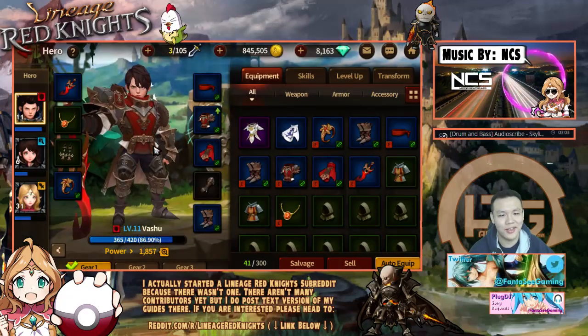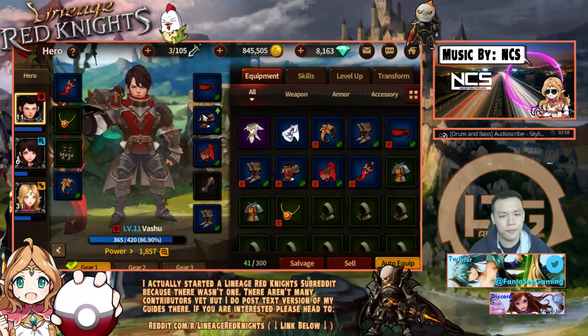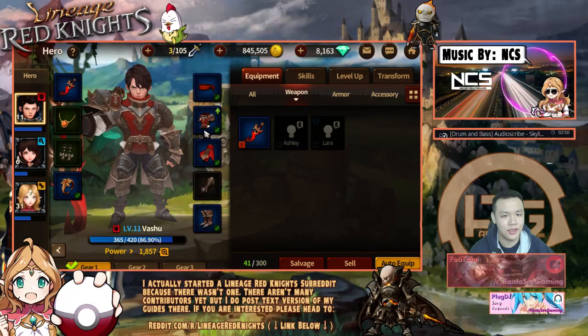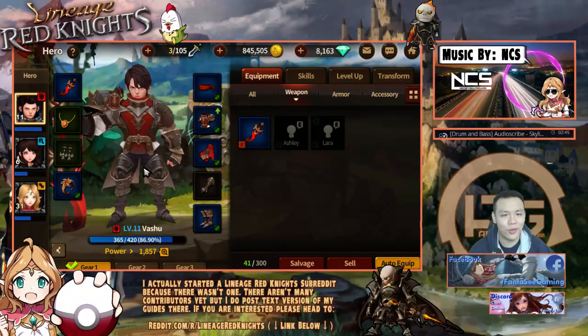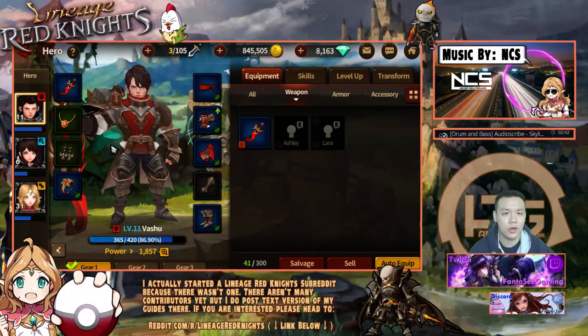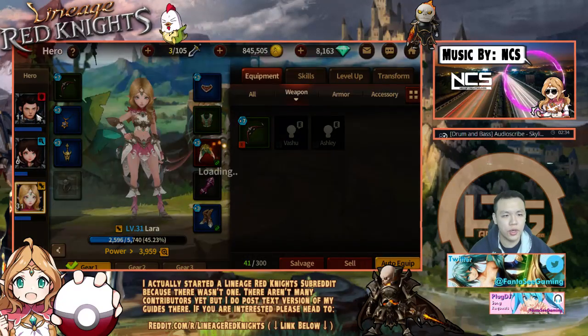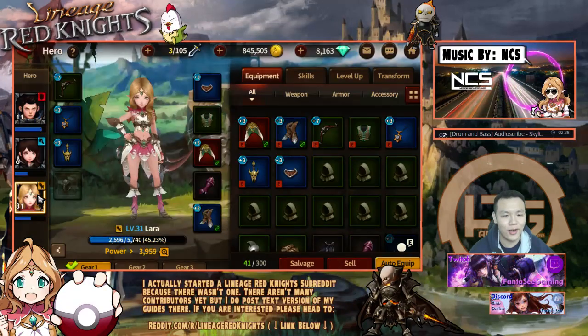I'm probably going to work on Vashu next because there's a huge advantage for people that use Vashu right now because of the items offered to him. He gets this blue weapon and this whole entire armor set piece basically just by going through quests and random rewards. You're guaranteed to get the whole entire set if you just play through the game. So majority of people are still using him because of that really big advantage.